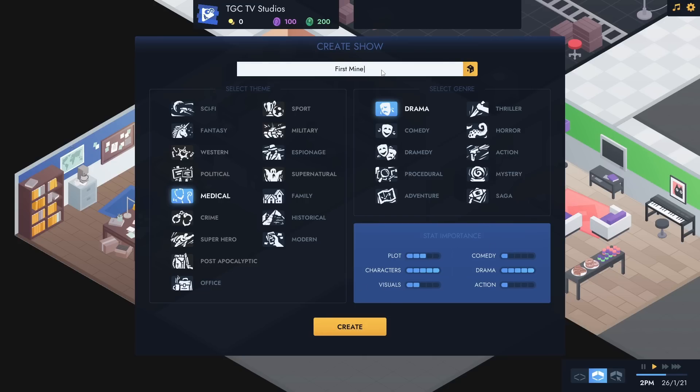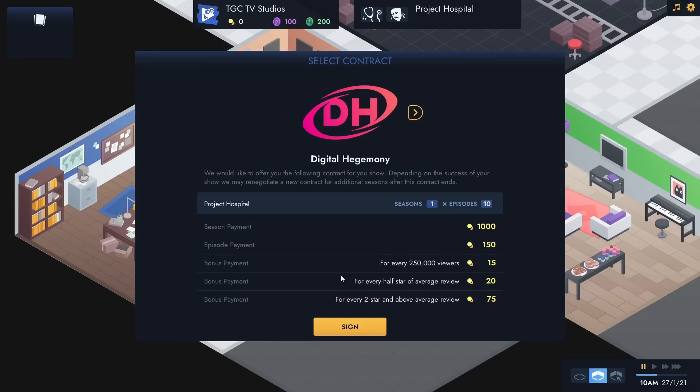We don't want the default show name. Let's call it Project Hospital, because we're playing that on the channel right now. So we'll call it Project Hospital - medical drama and such. Let's create that.